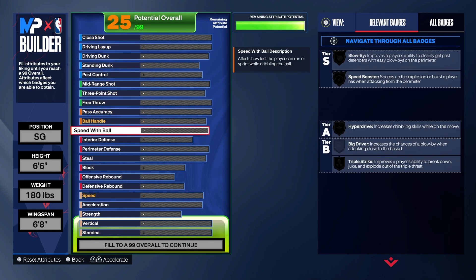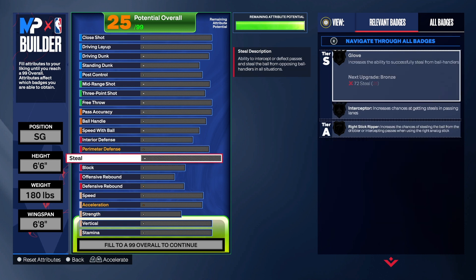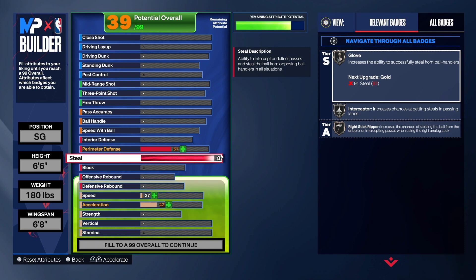So we're going to start with the defense on this build. The defense is really good, in my opinion. To have a 91 steal is super good — that does allow you to get gold Glove, gold Interceptor, gold Right Stick Ripper. Three very important badges, but I really like Glove and Interceptor. Right Stick Ripper is kind of on the outside looking in for me — I don't even use that badge because the right stick doesn't give you the animation that I think it should, and I really don't like the inconsistency with the right stick animations.